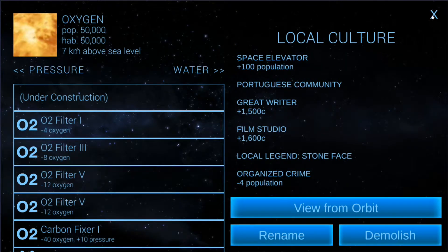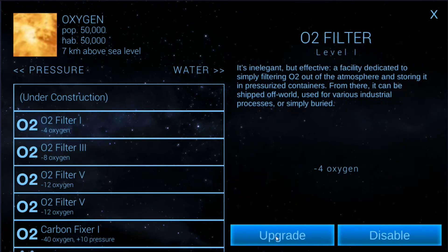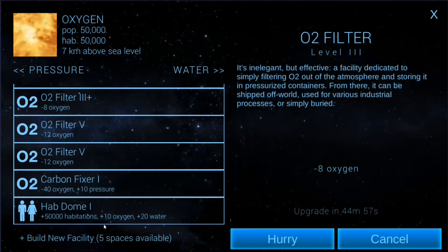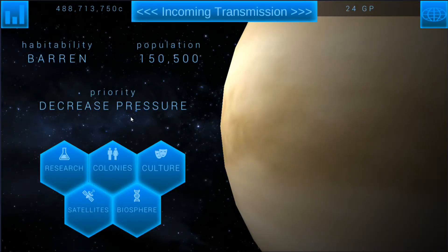That must be where the plus 20 water came from. Okay, so we'll go ahead and build another hab dome. We're at minus 6 for oxygen, so we need to go ahead and upgrade these to keep that going, and we probably should get another O2 filter as well. That'll help balance that out even more.